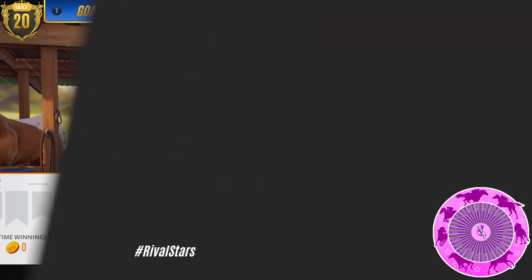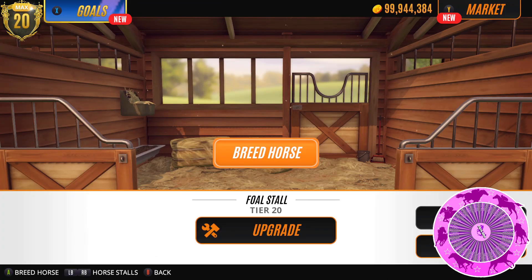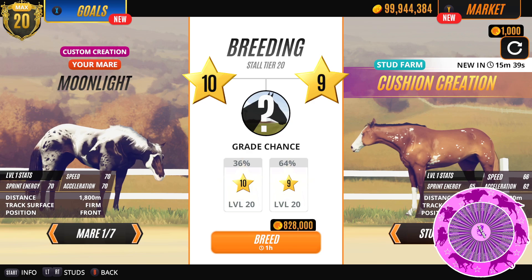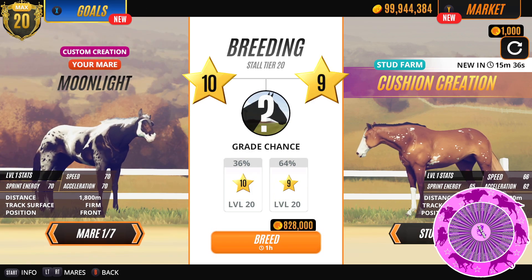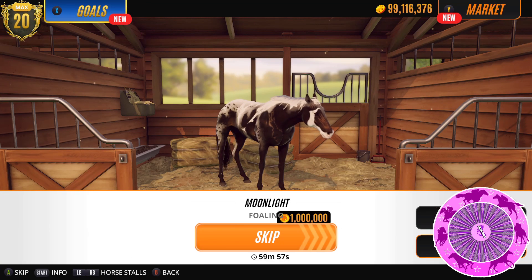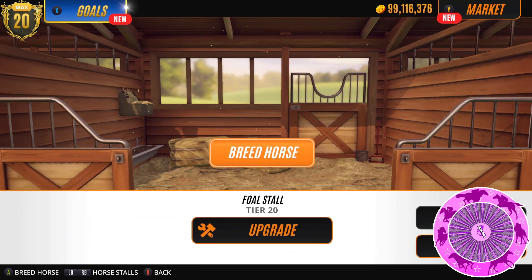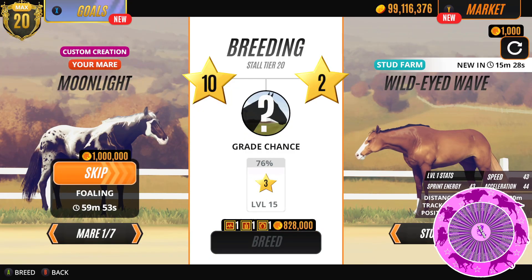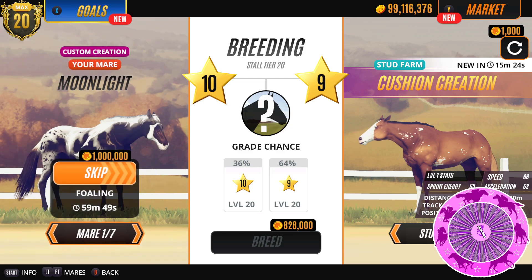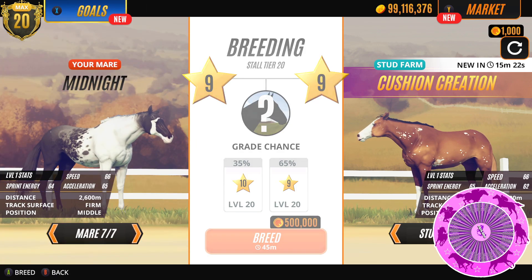Let's do some more breeding. I think that stud gave us a nice foal — cushion creation. So let's try him with Moonlight and see what happens to Moonlight. Even though I am kind of bored with her coat and she probably will give me her coat. But we'll see, you never know. So Moonlight. Let's try Midnight because Midnight is gorgeous and I'm going to keep Midnight even though she's tier 9.